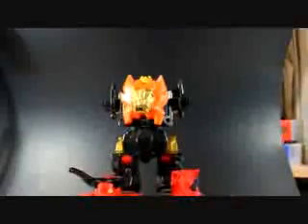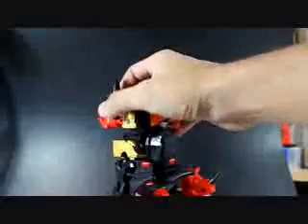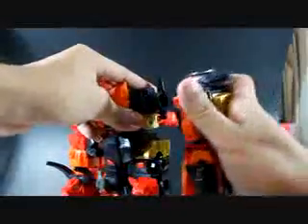Now let's get on to the arms. This is Rampage — he forms the left arm. This is the peg and the hole is beside Razorclaw's shoulder cannon, so just slide it in and it forms the left arm. And this is Divebomb — he forms the right arm. Same goes to the other side: this is the peg, just slide it in.